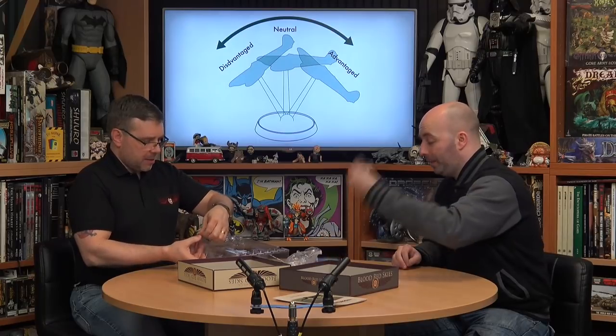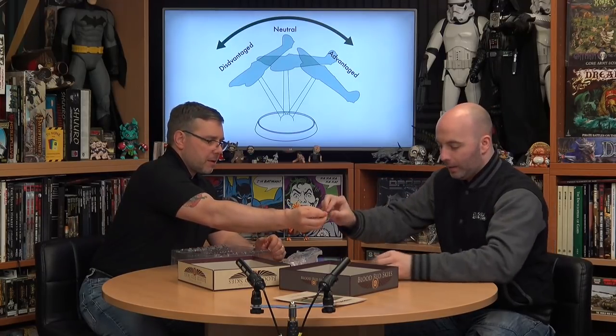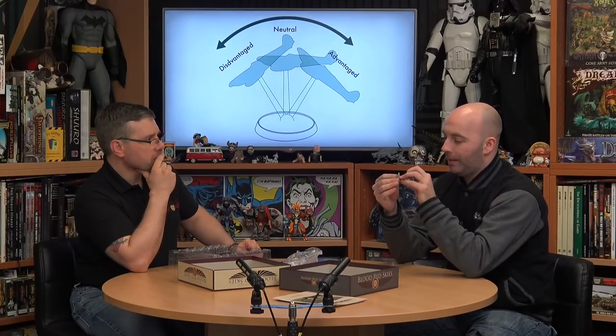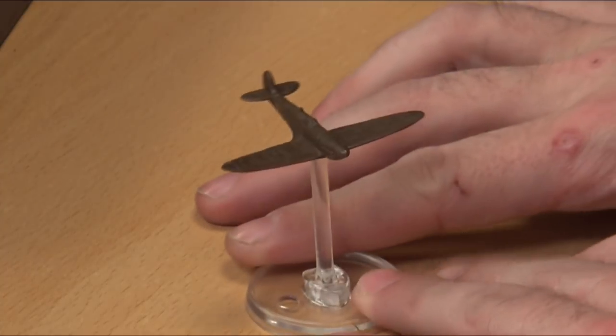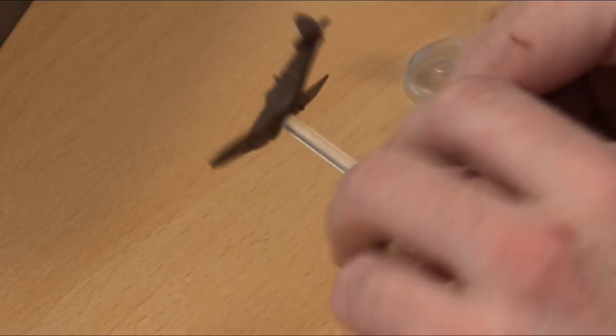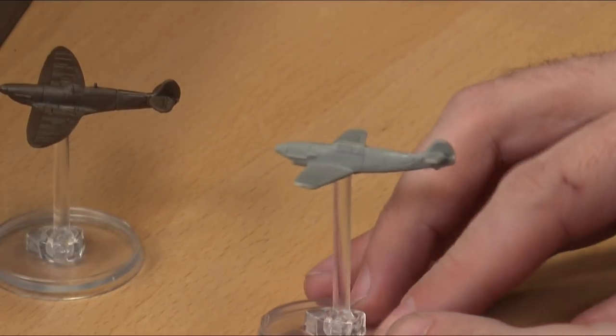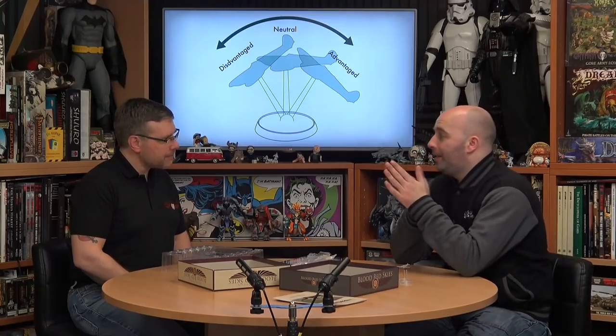Let's look at some of the miniatures. Pop out the actual aircraft — they've got a triangle on the centre of the base and they're quite snug. I really like that because I have a bugbear about flight stand games where you pick the thing up and the plane falls off. We've got a Spitfire done in brown, looking really nice. There's lovely detail across the wings. These are single-piece miniatures, so you pop them out of the box, put them on the flight stand, and off you go.